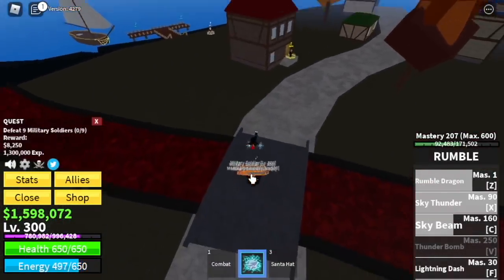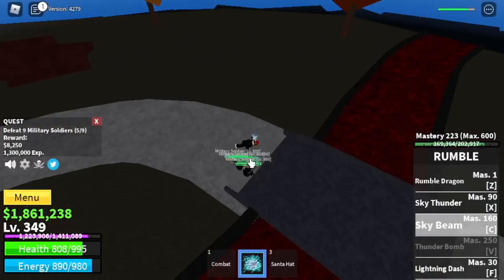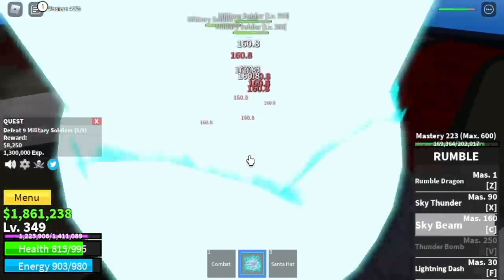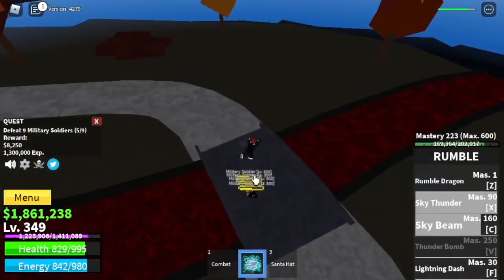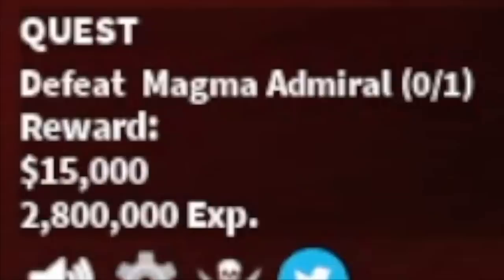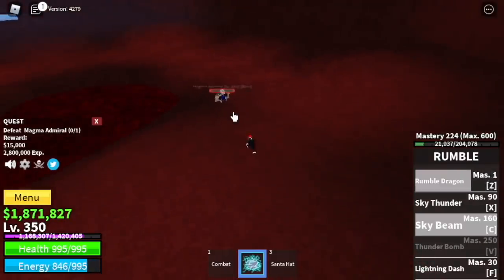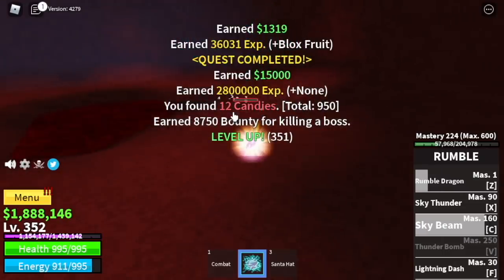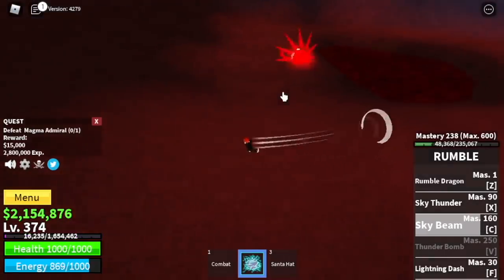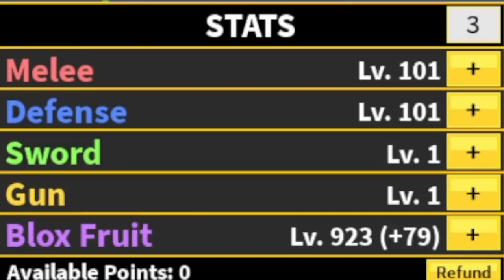We're going to skip the Military Spies — guys, they're hard to defeat, they have Haki. Again, at 350, we're going to start defeating the Magma Admiral. Just dodge that skill and everything will be fine. The goal here is to reach level 375. And after that, stat check: 101 melee defense, 923 Blox Fruits.